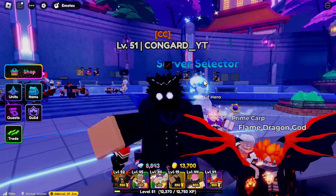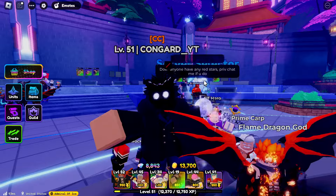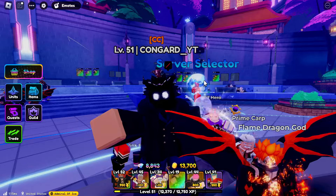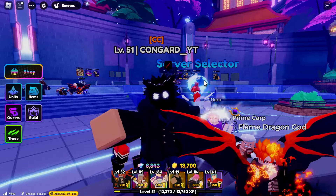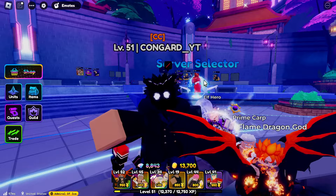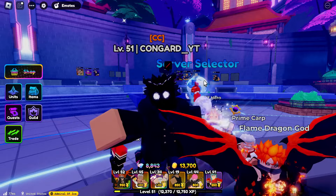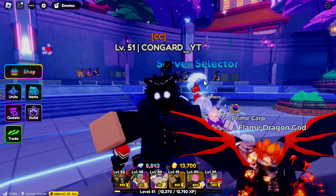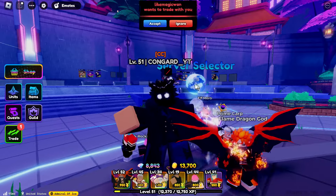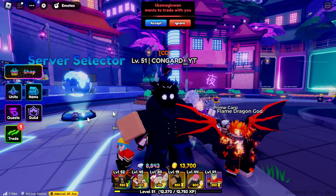Before we get into it, let's talk about the prices of the unit. Secret prices vary depending on who is selling and who is buying. Usually they go for around 80,000 gems. Now 80k is a little steep, but think about it this way: you can either spend 80k on the banner and hope you get it, or spend 80k and get it automatically through trading. In that regard, trading is the better choice.